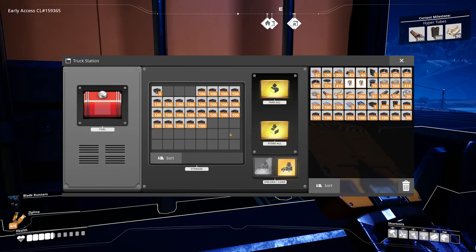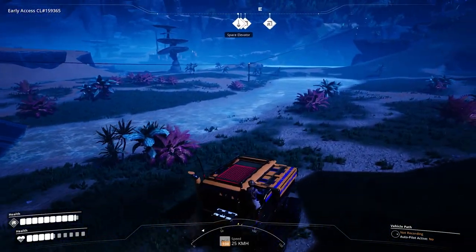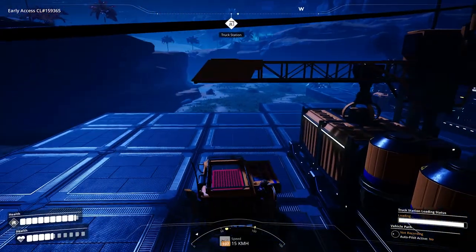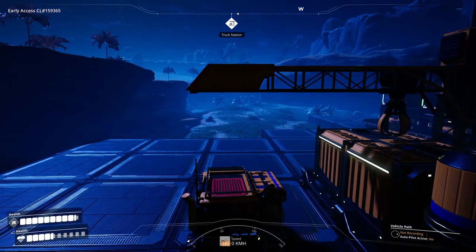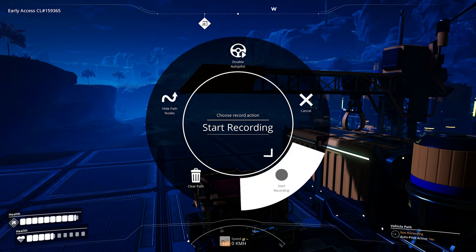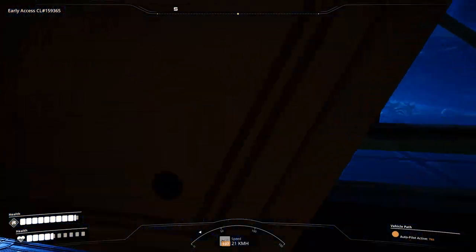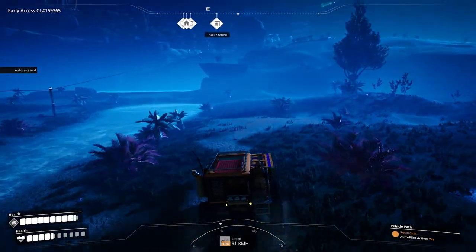So today we've got two things to do: automate the truck, and upgrade power infrastructure. We've got the truck station all set up for steel. We're going to push V, which is normally the scan tool but in a vehicle is the autopilot tool. We'll hold V and come down to 'start recording.' You can see in the lower right corner that we are recording, so we're going to make a little path. I'm going to go a little slower than I might normally drive just to make sure we don't tip over or do anything crazy.